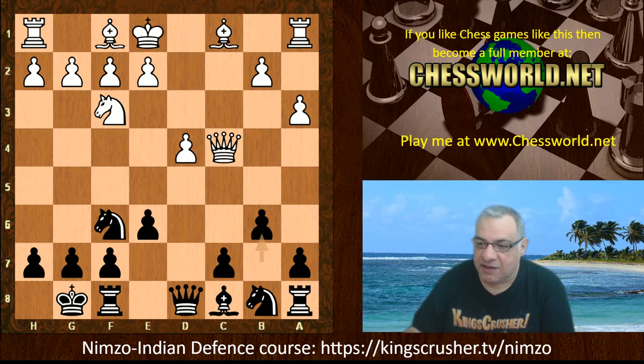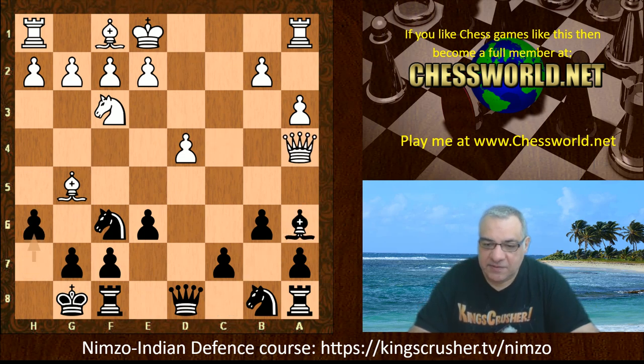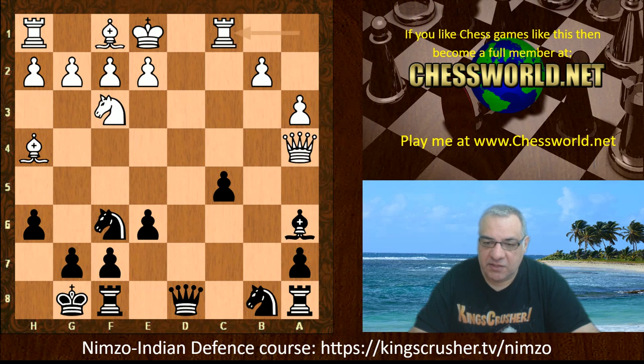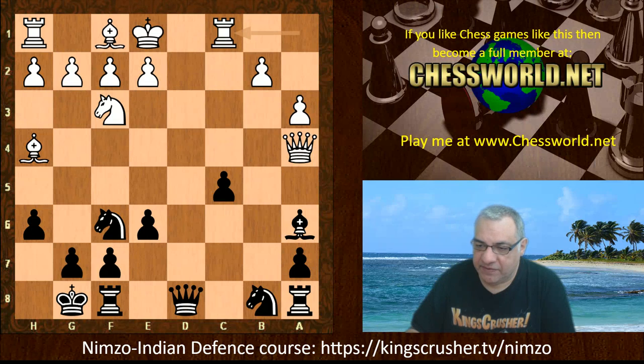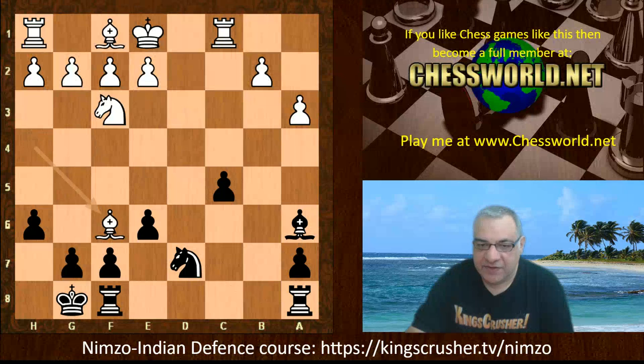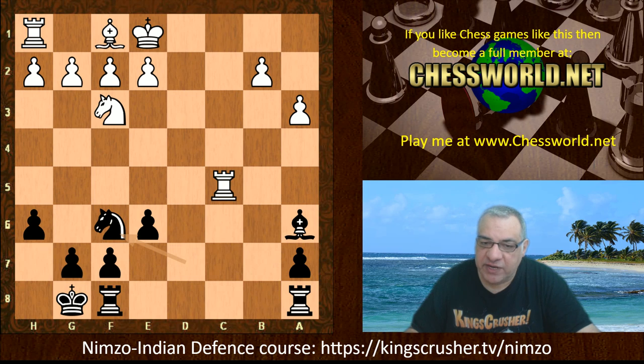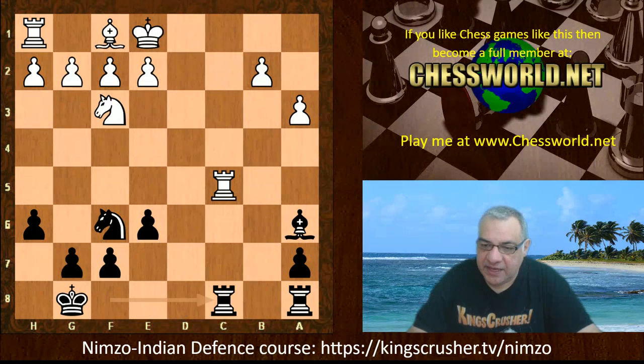There's a possibility of Ba6. Now Bg5, we have Ba6, Qa4, h6, Bh4, and now c5, dxc, bxc, Rc1. Now Qd7 was played — a very interesting move by Levon Aronian. Qb6 has been seen before, but Qd7 is very very interesting, not minding to go into an endgame here with white having the bishop pair.